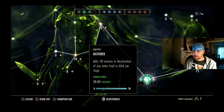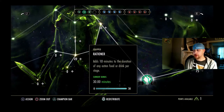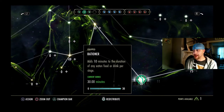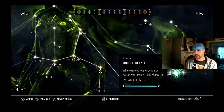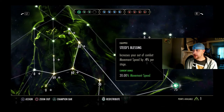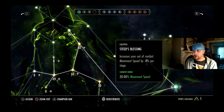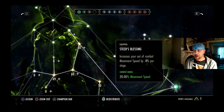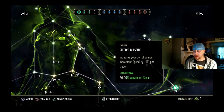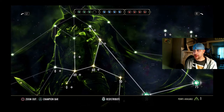Rationer is great because it gives you 10 more minutes to the duration of any eaten food per stage, which stacks with what you already have within your provisioning skill line. Liquid Efficiency gives you a 10% chance not to consume a potion or poison, which is really great. Steed's Blessing increases your out-of-combat movement speed — only by 0.4% per stage, but it totals a 20% movement speed bonus. So a lot of people are using these three.